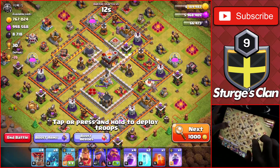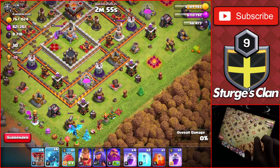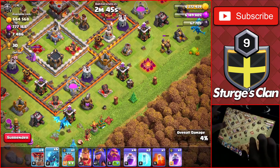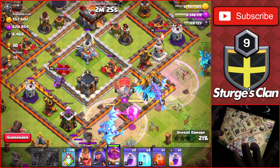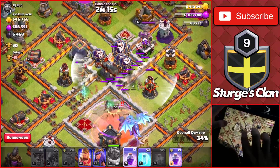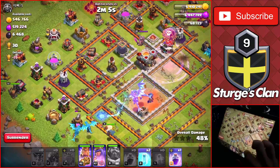We've got another dead Town Hall 11 with almost a million elixir. We're going from the bottom right for this one, trying to take out the eagle as fast as possible. We start by clearing the funnel with the electro dragons — the buildings are pretty separated, so we wait a bit for the funnel to form. Once the drill goes down, we drop the balloons with the dragons and the Grand Warden, then immediately drop the rage spells to speed everyone into the base.